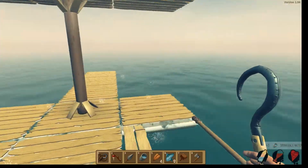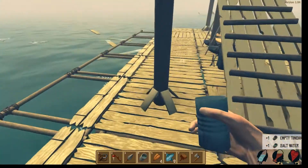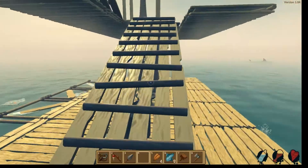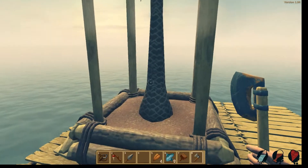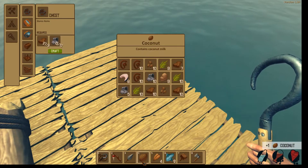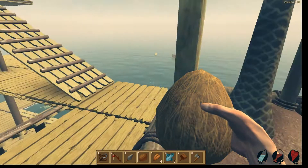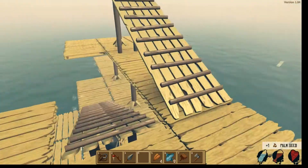It's a shame you can't predefine slots and say I always want the spear in slot one and the hammer in slot two — I think that'd make it much easier. I'm going to go back up here and see if I can get another coconut. What do these do then? It says it contains coconut milk. There we go — and I got a palm seed from it. Nice.